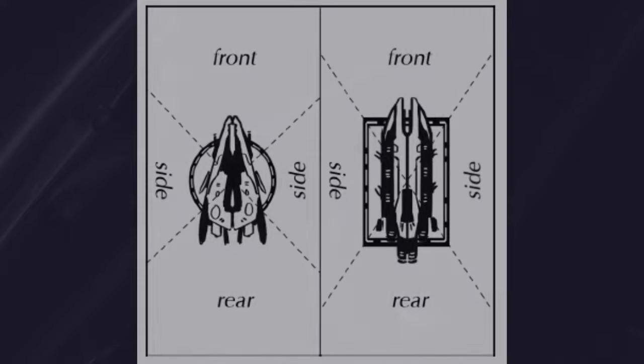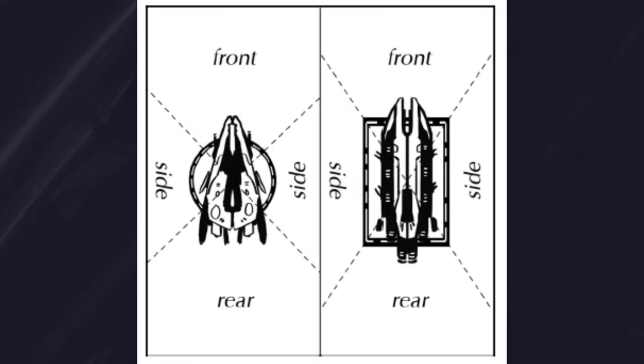If you've played One Page Rules Regiments, this won't be new for you, but if you haven't, pay attention here. Warfleet uses facings. Models can't see 360 degrees around them at all times like they can in Grimdark Future or Age of Fantasy. This means that movement, positioning, and facing are a huge part of the game.